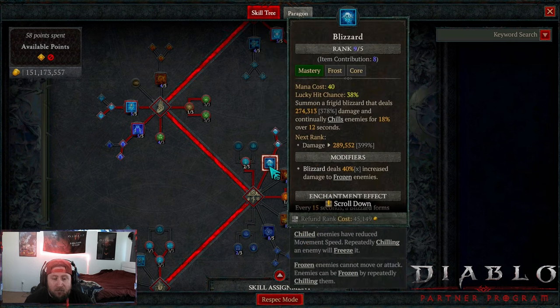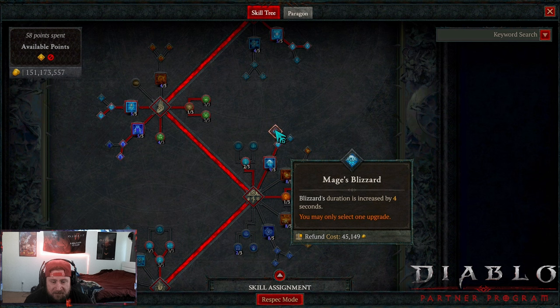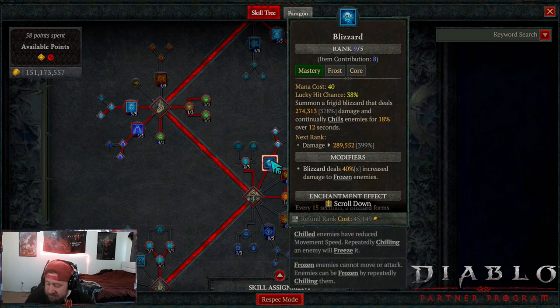One point into Blizzard into Mage's Blizzard. I want to preface this so people understand how this build works: Blizzard itself is not doing the damage. The damage from this build is the ice spikes that Blizzard forms, which is why we don't put any additional points into Blizzard itself. I'll explain the gear piece with the legendary power once we get to the gear.